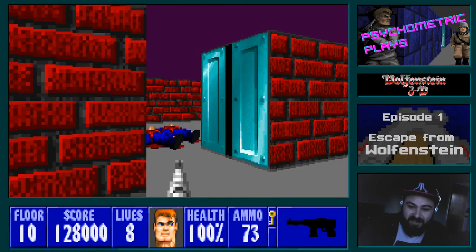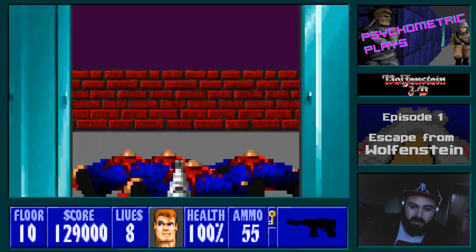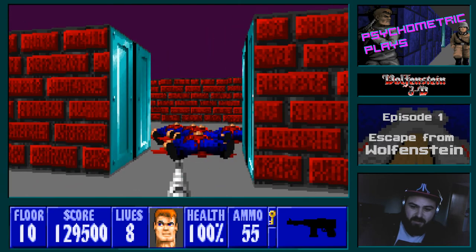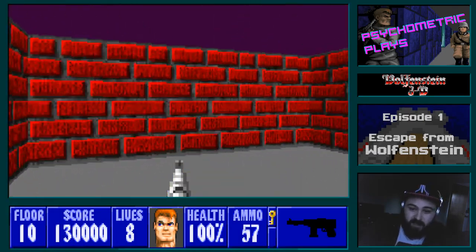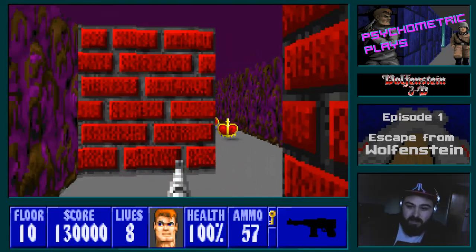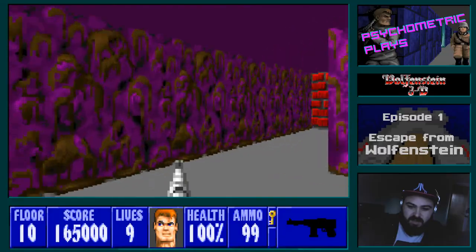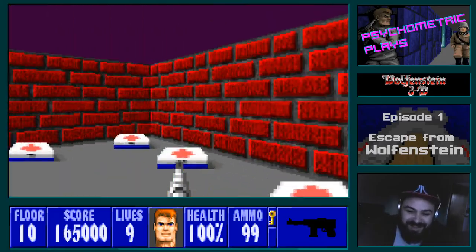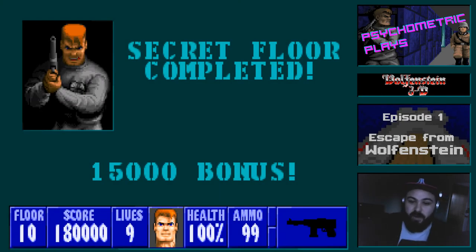At least one SS officer is still running around in here. Is that all of them? I think that is all of them. There is something else in this room — another secret area and another couple of extra lives. And that's basically everything in here. We completed the secret floor, which gets us a big score bonus. We have 100% health, 99 ammo, and 9 lives — just like a cat.